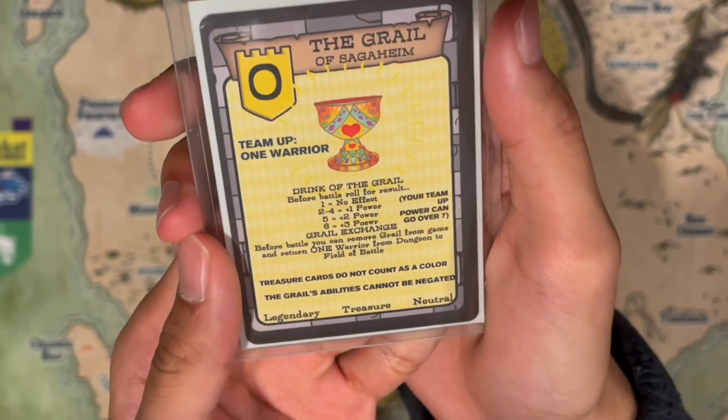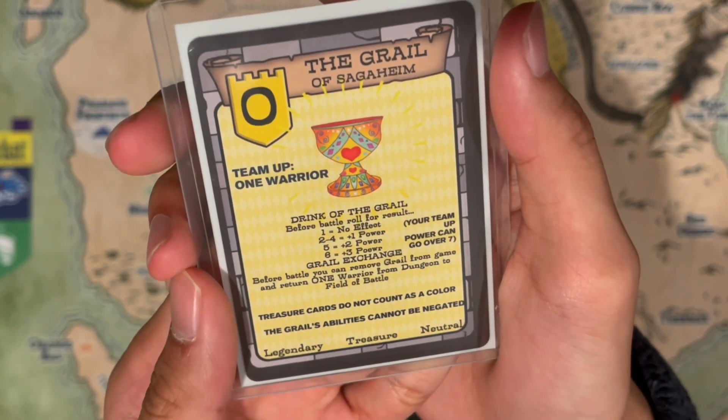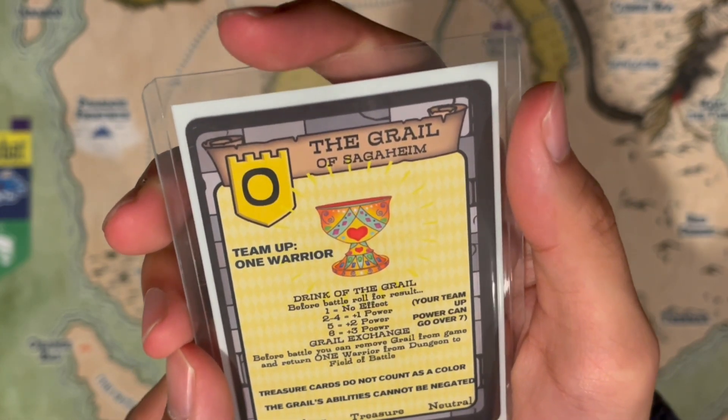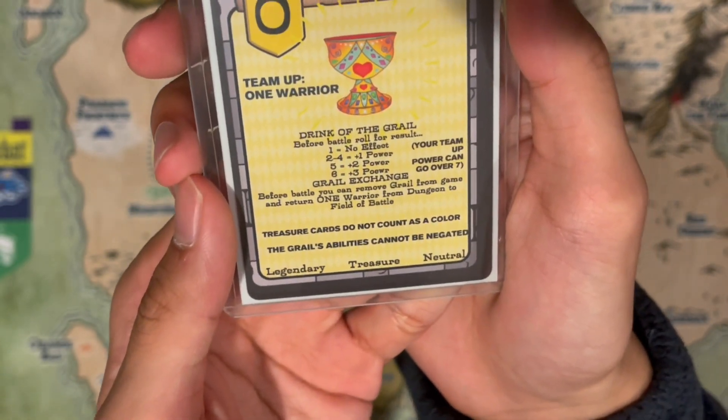Drink of the Grail before battle: roll for result — one is no effect, two to four is plus one power, five is plus two power, six is plus three power. Grail Exchange before battle: you can remove the Grail from game and return one warrior from dungeon to field. The battle your team up can go over power seven. Treasure cards do not count as color, so they wouldn't be yellow, and the Grail's ability cannot be negated.